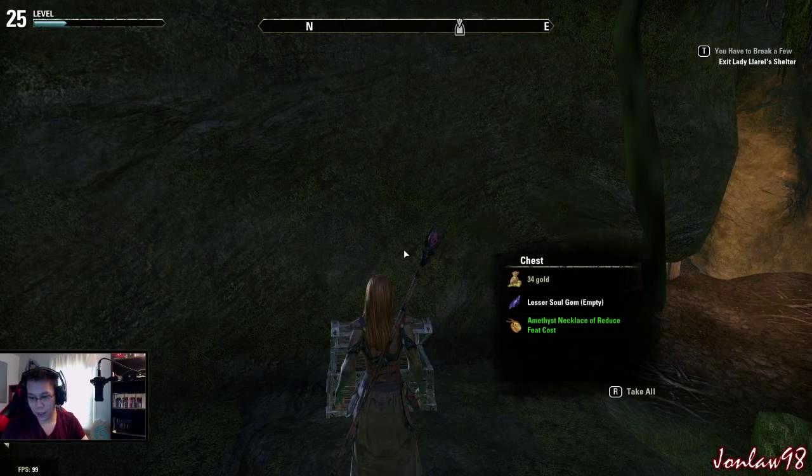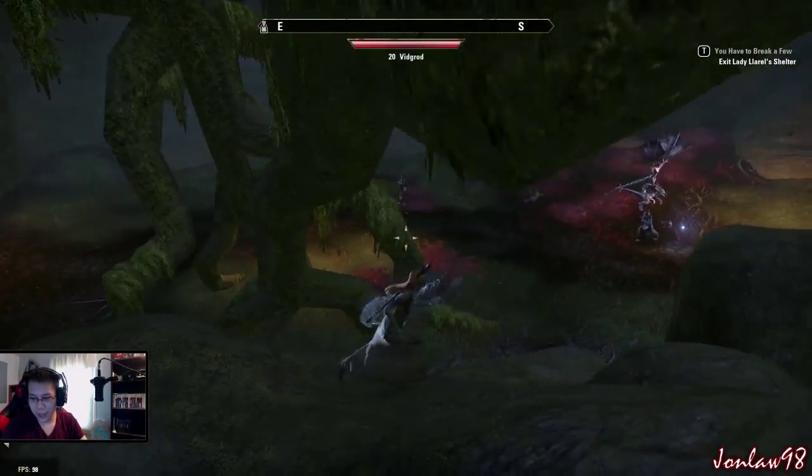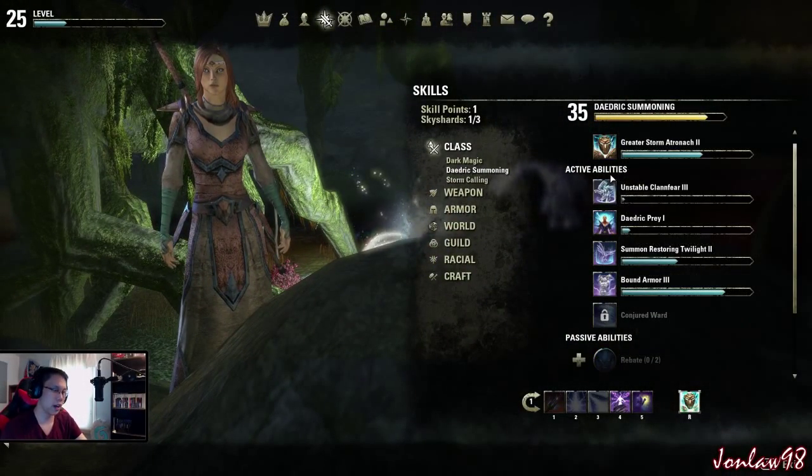What ultimate is that - Daedric Summoning, Dark Magic, or Stormcalling? Right now I use the Daedric Summoning Atronach.